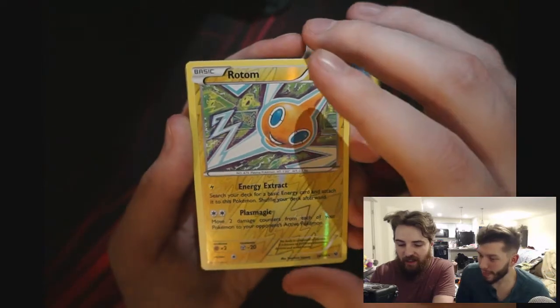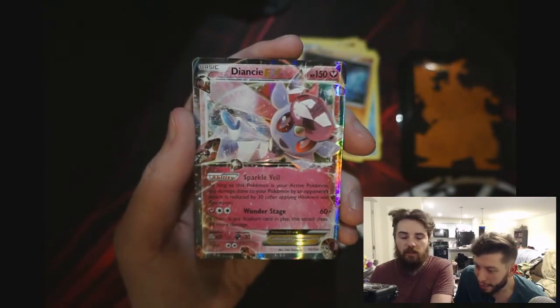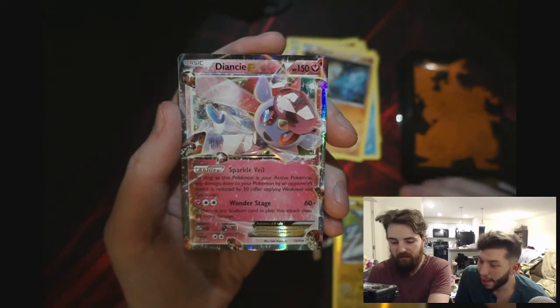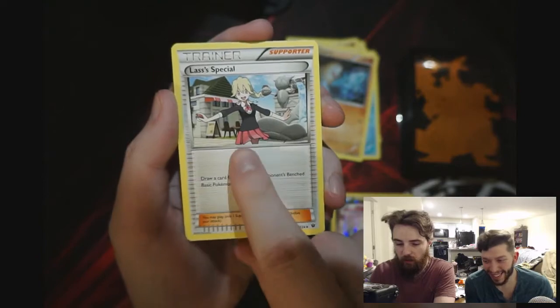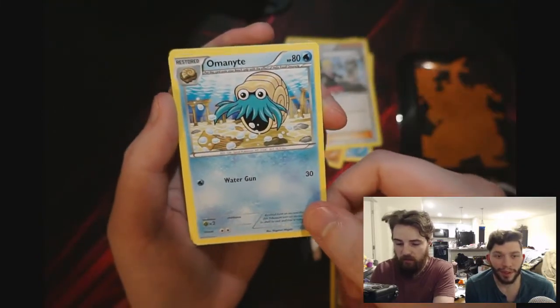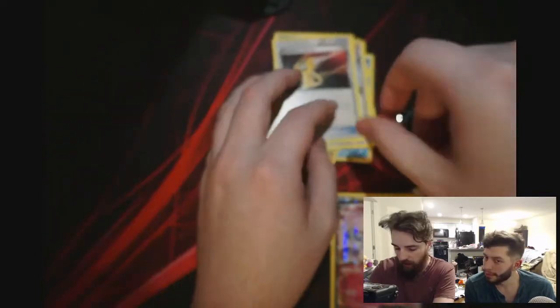It had a chance to be the Alakazam but no, it's a different EX. And we only get one of these packs. Alright, Alomomola, de-evolution spray, and I don't think this one had an energy so I'm glad I didn't mess with it too much. The next one should.